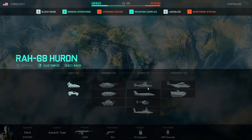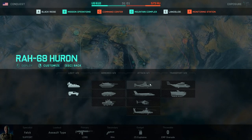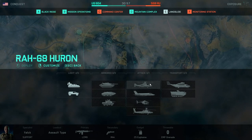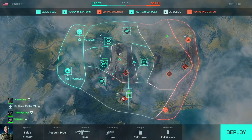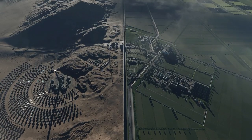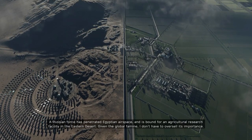Some of you might be wondering how the attack aircraft always gets taken so quickly at the start of the game. What they do is make sure they had it selected from the previous game, and then when it comes to the next game they just spam whatever button brings up the vehicle selection screen, and that will put them into the chopper quickly.